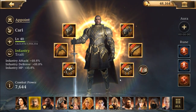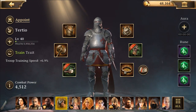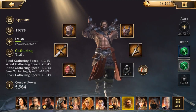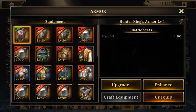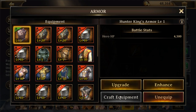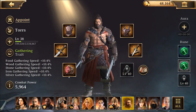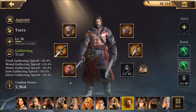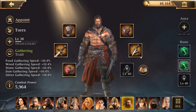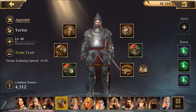For monster hunting sets, I'm currently working on replacing Tours's gear. He's equipped with the hunter king's set, which is the monster hunting set, all at immortal. Unfortunately it does not have a set bonus, which makes him a little weaker, but he's still pretty good at 5.9k combat power. The hunter's mark set is the better option, and I believe there's currently an event where you can obtain it.